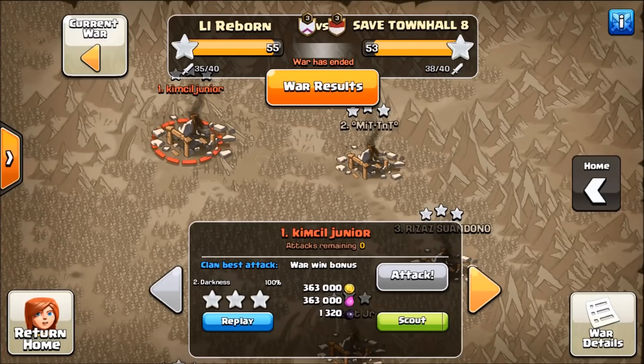In today's video, these attacks are going to be some of the early attacks we've seen in the game at Town Hall 8, and these are basically GoHo wipes — or back in the day we called it GoWipe with back-end hogs. All of these attacks are going to be utilizing only Town Hall 8 troops. This clan, Little Reborn, that I'm visiting right now is all Town Hall 8 — no bowlers or anything like that. They go strictly old school and they do a great job at it.